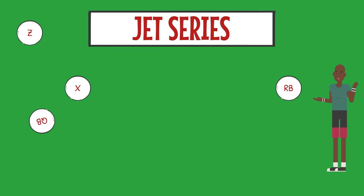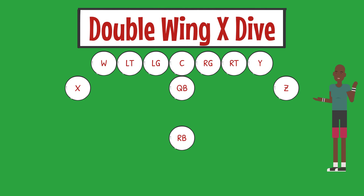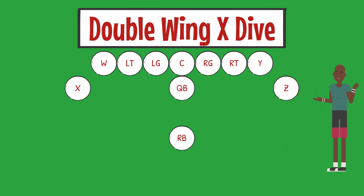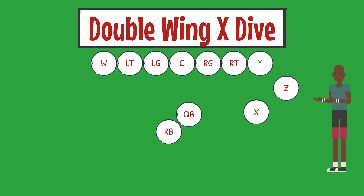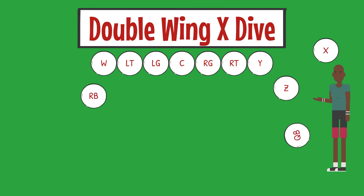This will open up plays in the passing game later on. Now let's get everyone in formation and run a play. Let's start with our running back dive plays. Double Wing X Dive — ready, break. The play has now been called in the huddle: Double Wing X Dive. We're in Double Wing formation, our X receiver is the one running in motion, our running back is getting the ball and running towards the same side the X receiver started from. Our quarterback will turn, hand the ball off to the running back, then bootleg towards the right side.